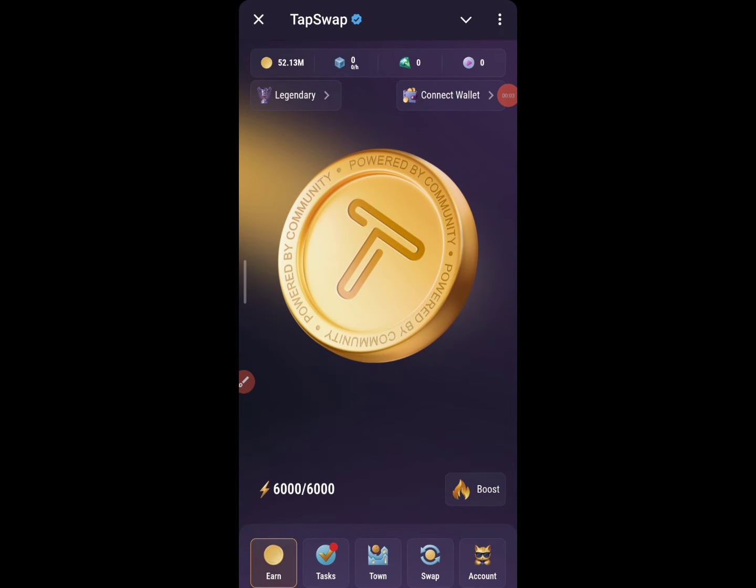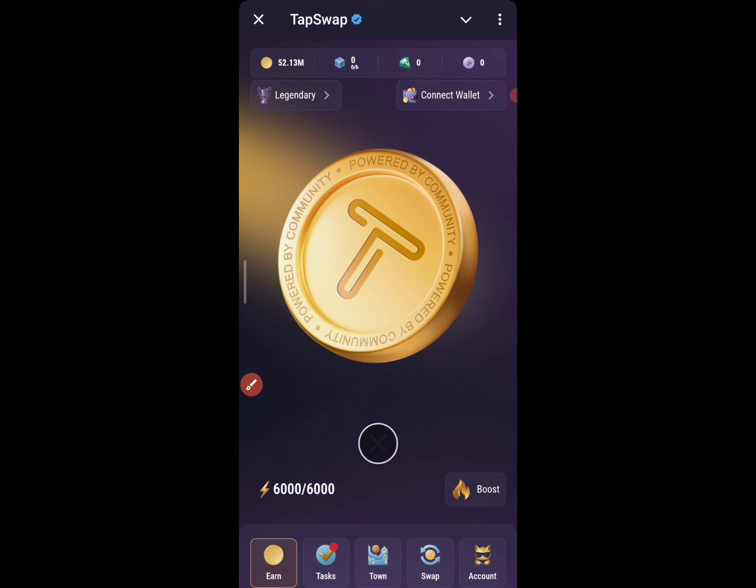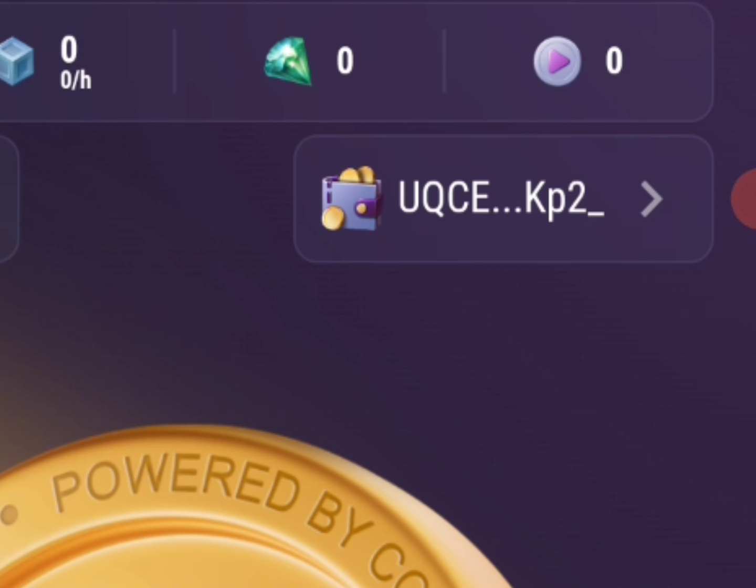Thank you for joining this video. We're going to talk about TapSwap. The first thing is to connect our wallet. You can see 'Connect Wallet' right here. If yours is still showing 'Connect Wallet' after you've connected, just tap on it and it will show that it's already connected.